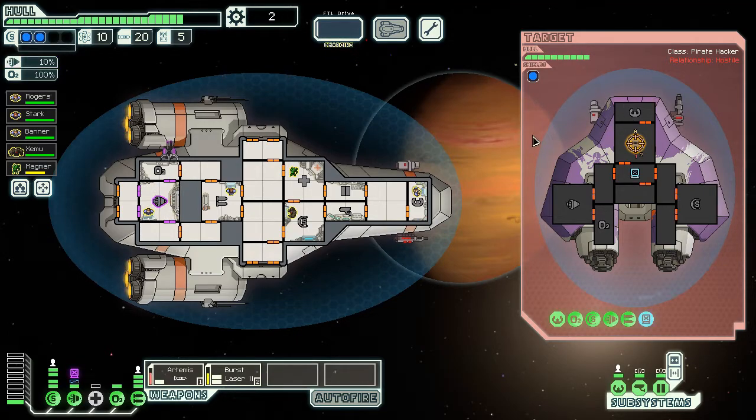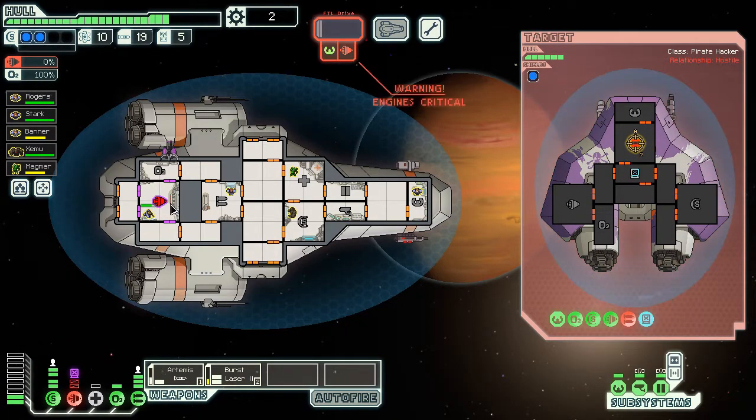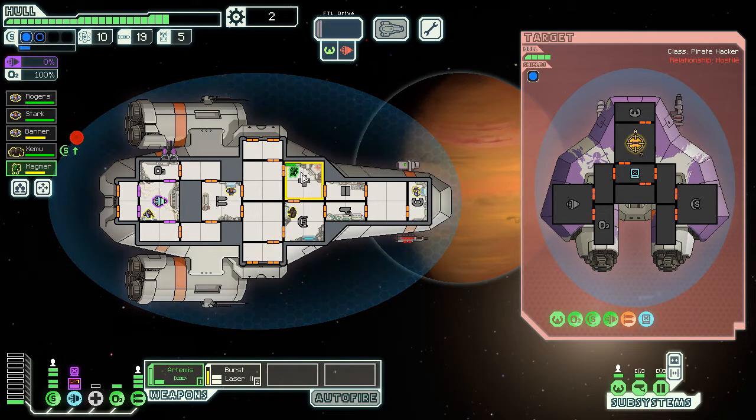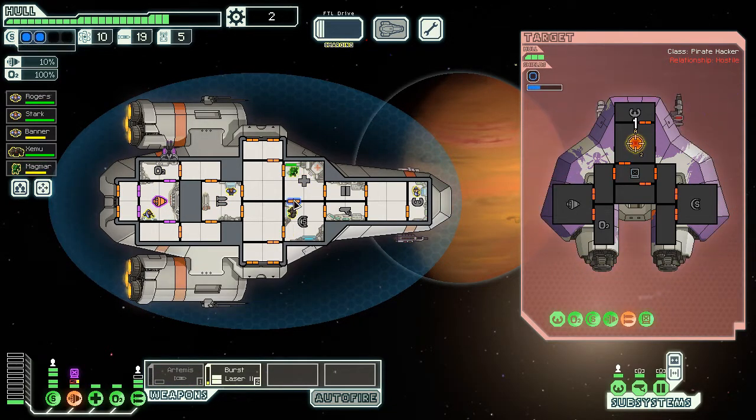They're definitely hitting us — 10% chance to dodge a missile, that's disappointing. So we're going to take damage. Get over here and help him out. I can't get him in there — never mind. Let's keep hitting their weapons. Just pound them with that laser. We'll get our engines repaired and he'll get his repair skill up. I'm going to take the point out of the Artemis and power up the med bay to get him healed. If I have to launch another missile, I will. He's healed — we're good.